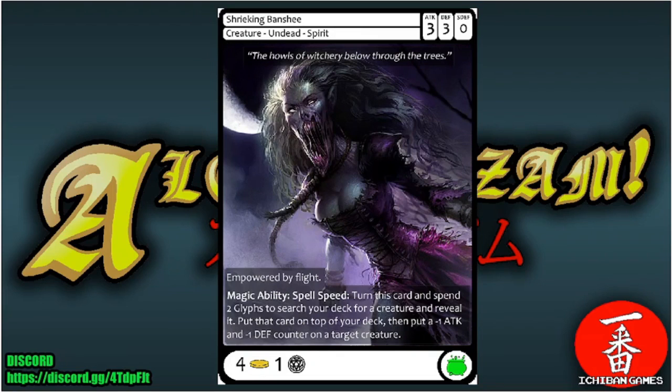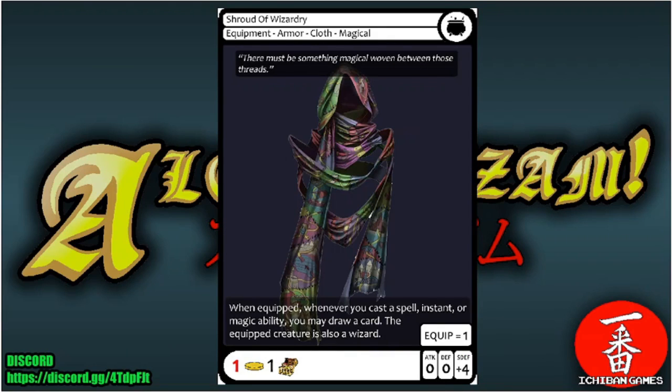Next is Shrieking Banshee, an uncommon creature — Undead Spirit with attack three, defense three, special defense zero, casting cost four gold and one glyph. Empowered by flight. Magic ability spell speed: turn this card and spend two glyphs to search your deck for a creature, reveal it, put it on top of your deck, then put a negative one attack and negative one defense counter on a target creature.